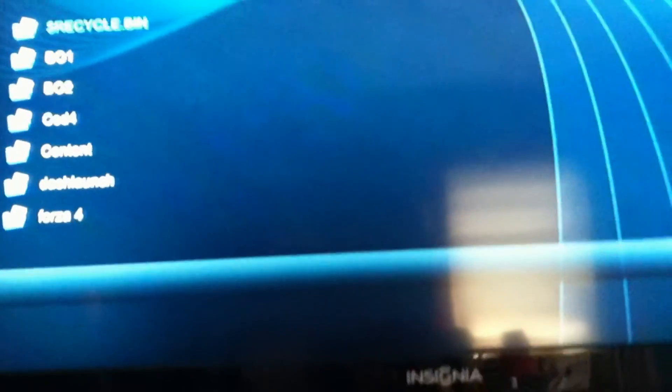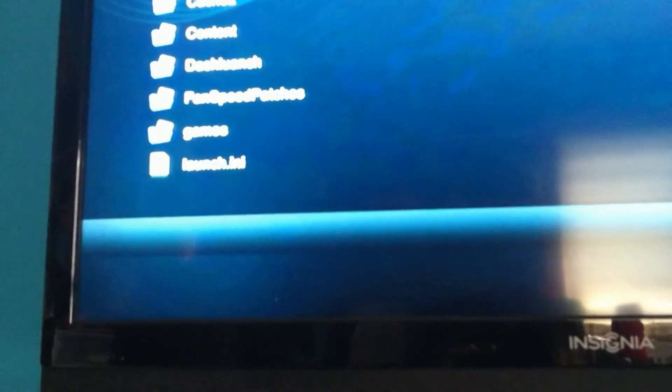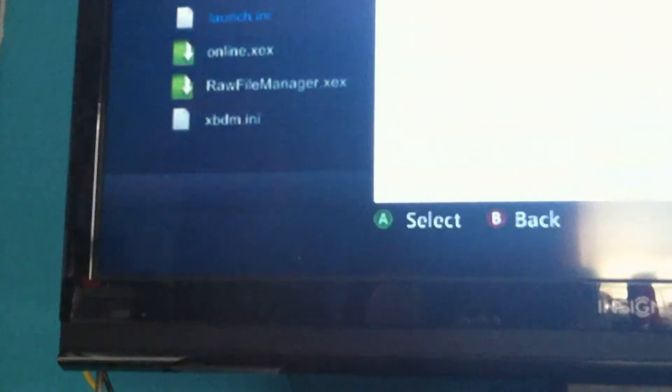Go over to wherever you have your saved plugin and you're going to want to delete it. Confirm. Now what you want to do is delete the launch.ini off of your USB stick. Confirm. Turn off your console and turn it back on.